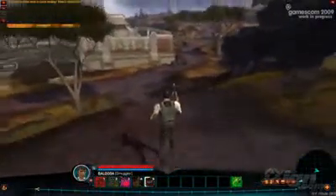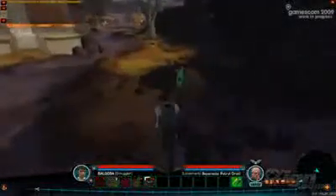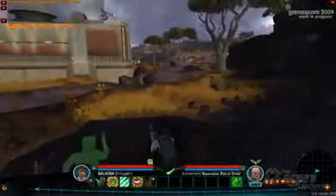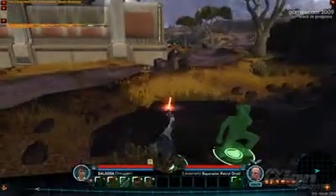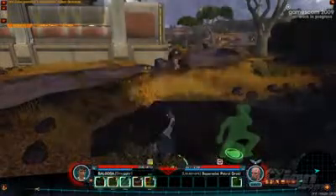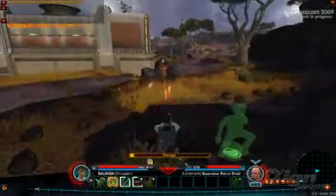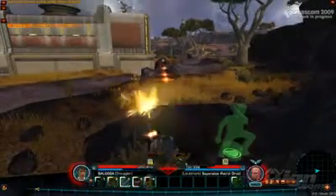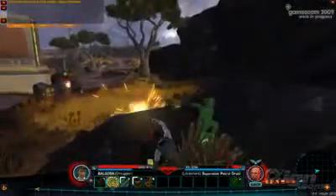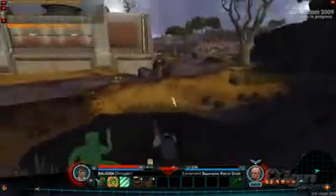In thinking about what we could do with gameplay to make this class unique, we had to think about what Han Solo does in the movies. Normally he's running down hallways, firing over his shoulder, or perhaps shooting around a corner. So here you're looking at our first-ever cover mechanic in an MMO. You can see green indicators in the world which tell the player where they can take cover, and the player character is able to switch between cover points as they fire upon the enemy. You may also notice a green indicator above the enemy's head telling us we have a defensive bonus against that enemy.